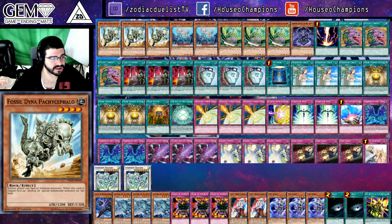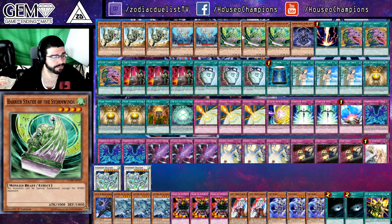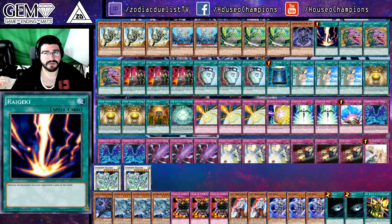48 cards, you might notice. 3 Fossil Dyna, double Barrier Statue of the Torrent, triple Barrier Statue of the Stormwinds, and a copy of Barrier Statue of the Abyss. This deck's pretty good against Zoo and Dinosaurs. I guess it would struggle with True Dracos, as that was his only loss in the tournament.